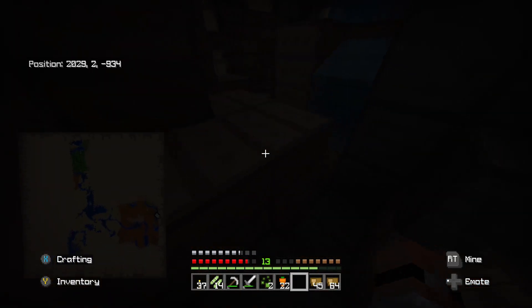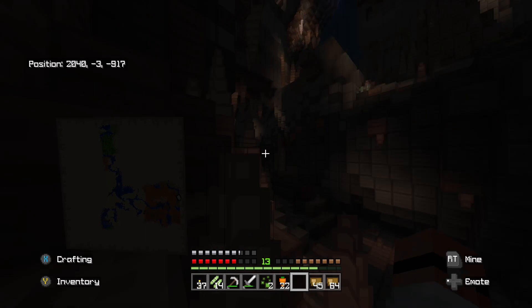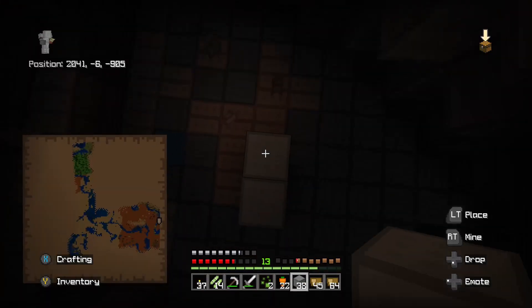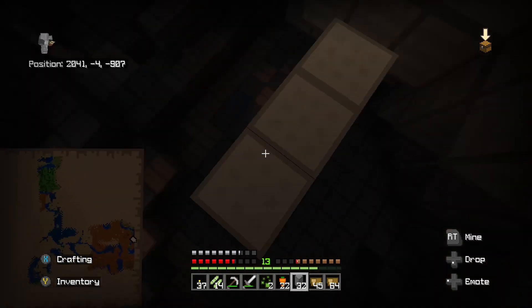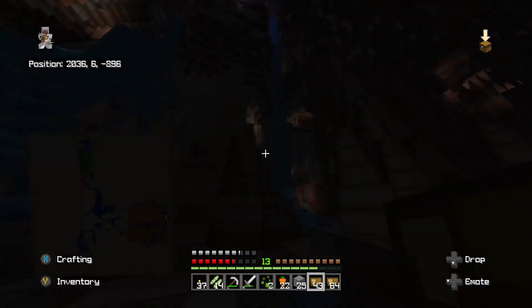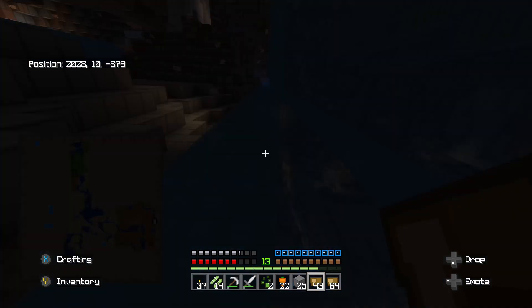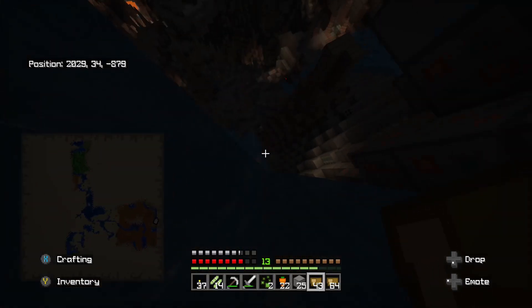I say we get back up to the surface soon, but there was another big part of this cave I want to explore. Oh, this is dripstone — dripstone hurts. I think dripstone like doubles the amount of health you lose. Oh, what just hit me? That hurts. Oh, it's a skeleton right up there!